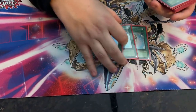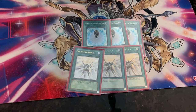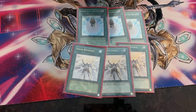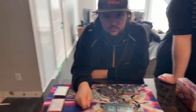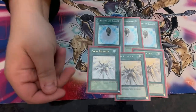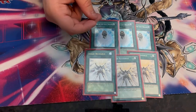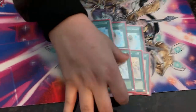On to spells: triple Charge of the Light Brigade and triple Solar Recharge — the core consistency cards. Charge mills three as cost, so even if your opponent uses Ash Blossom, the mill already happened and you've set up your graveyard. Solar Recharge: discard a Lightsworn, draw two cards, then mill two — the discard is cost. You can use Solar Recharge to bait Ash Blossom, then continue with your normal plays if they don't have a second response.